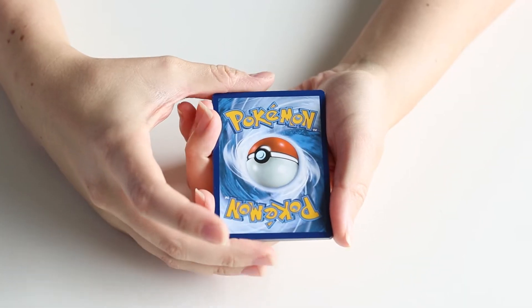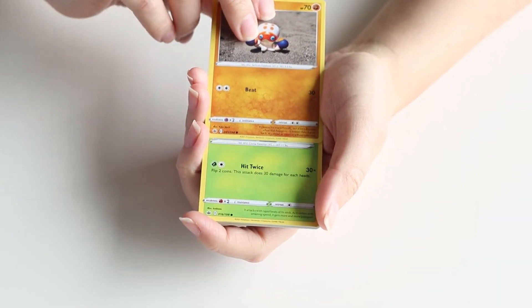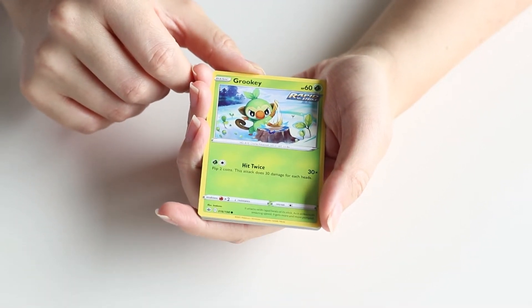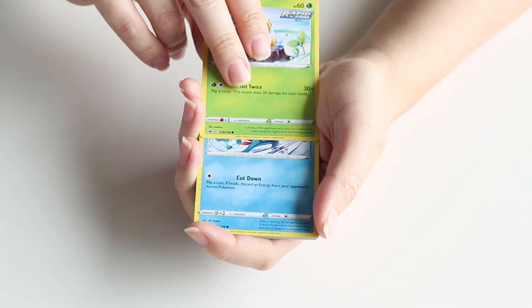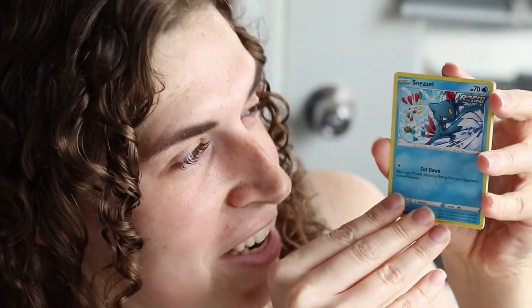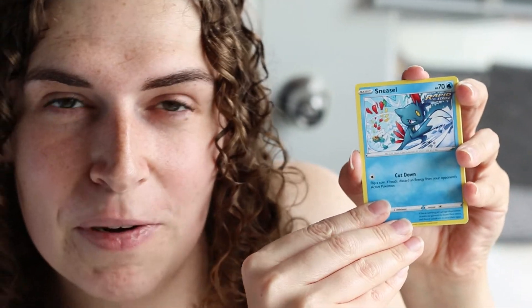Second, we have our Chilling Reign pack. Let's flip it over and see our first card — it's Clobbopus! I really like this Pokémon, it's very cute, it's a little boxing octopus. A bit weird that it's not Water-type, but still super cute, and I love its evolution. Next up is Grookey! We have another starter — Gen 8. Grookey's one of my favorite starters from Gen 8. I love Grookey and Sobble very much. Then it's Sneasel! Sneasel is probably among my favorite Gen 2 Pokémon, and I love that it got a Hisuian form in Legends: Arceus. This is its Johtonian variant, so that's the one we'll add to our collection.